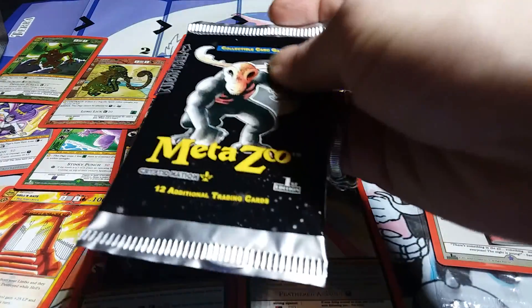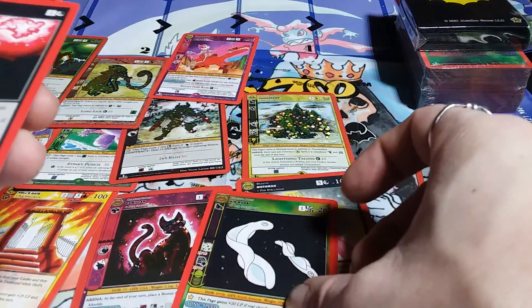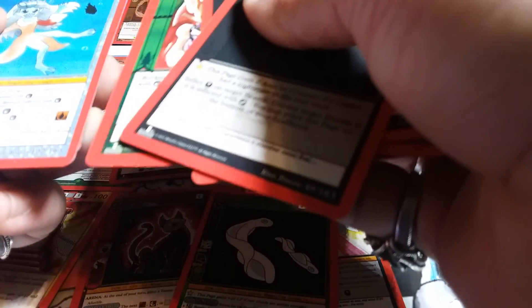We're gonna rub the Wendigo pack. I'm hoping to get a Mothman full holo. You think we should do that? We definitely need that Mothman. Look at that.